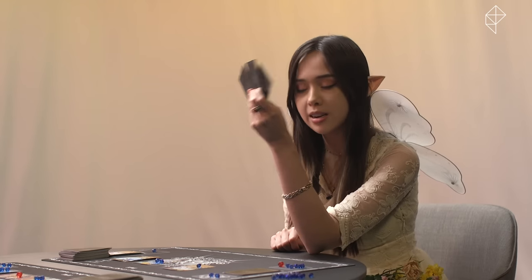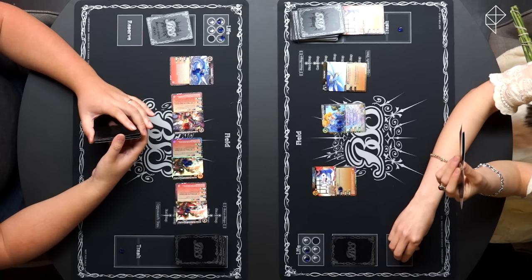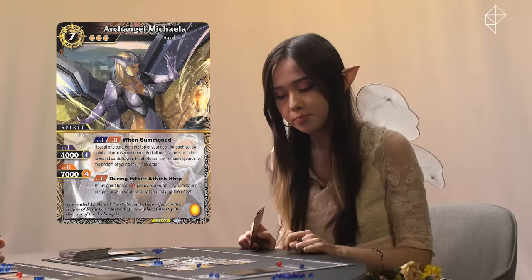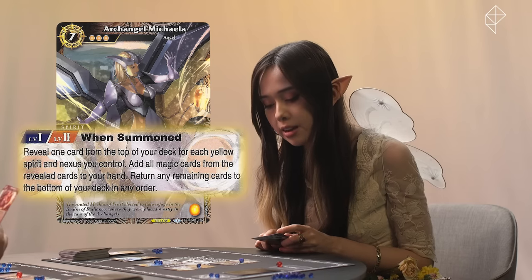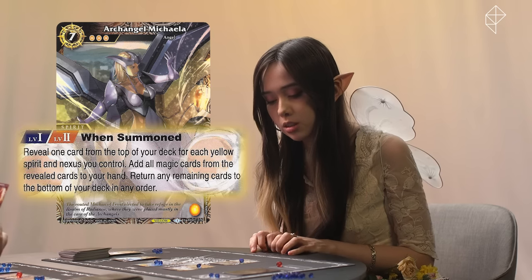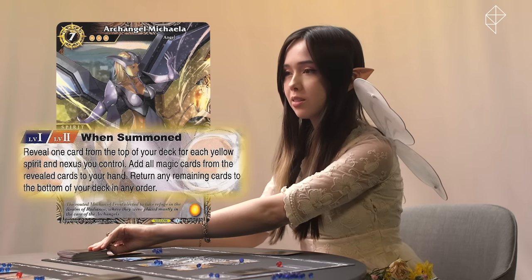Three options here. I get three discounts, so I spend four cores to summon Archangel Makayla, and I put one core on her. At level one and two, when summoned, reveal one card from the top of your deck for each yellow spirit and nexus you control. Add all magic cards from the revealed cards to your hand. Return any remaining cards to the bottom of your deck. So that's four — and is that a when-summoned effect? It is.